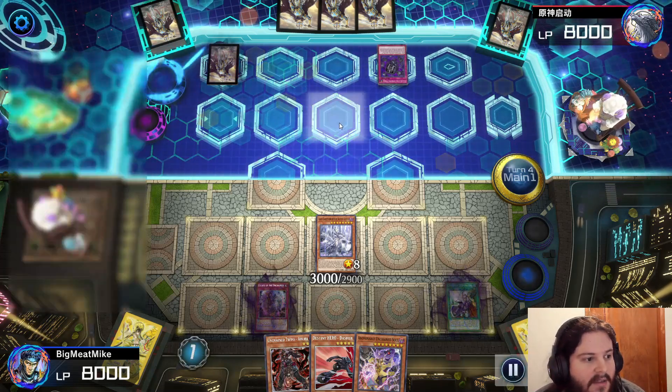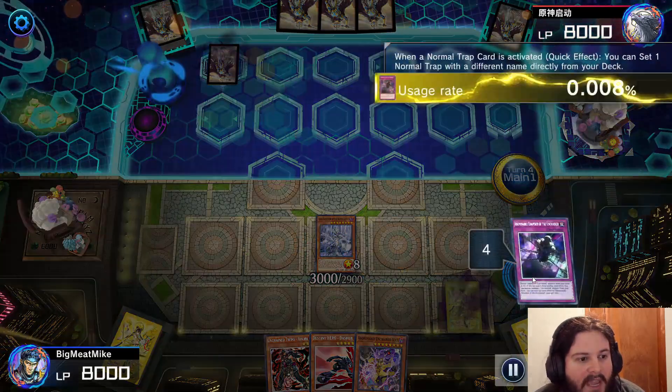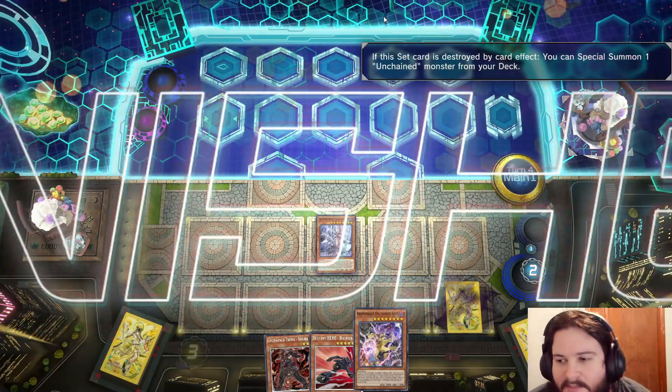He activates Eradicated — I don't think he knows what the Unchained cards do. I'm going to trigger my Lady to get another Unchained card, pop them both, and we're triggering everything that we can possibly have. And he scoops it up because there's too much.